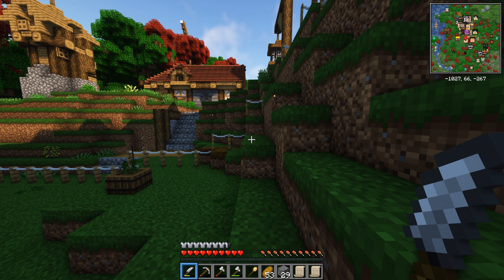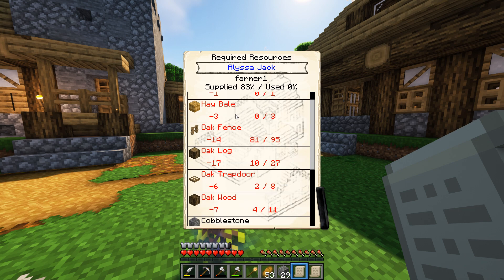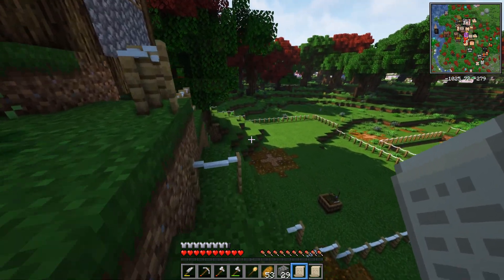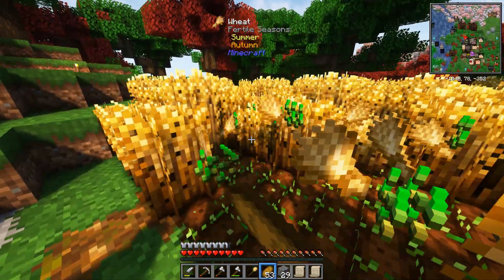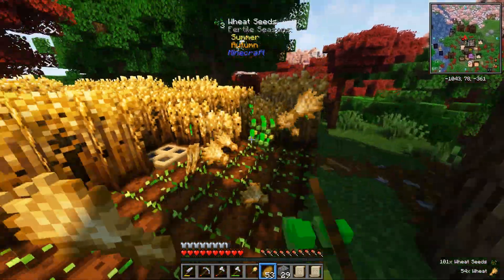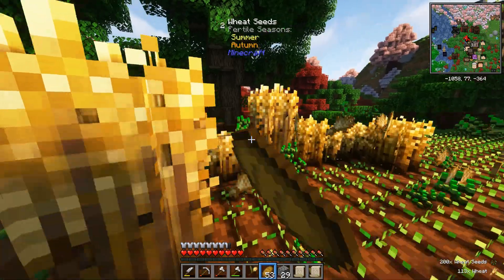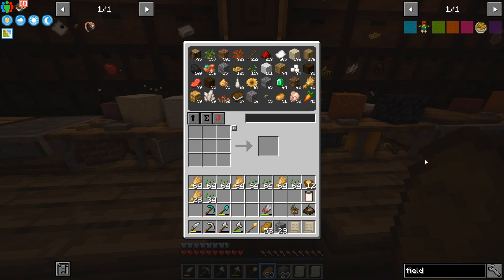Her resource scroll says Alyssa requires certain bits and bobs. We need to get them for her. We'll need hay, so it's time to clear out our wheat field. Adding auto-click to my mouse macros was the best thing I've ever done — look how quickly we're getting this wheat. Beautiful wheat, enough for our hay bales.